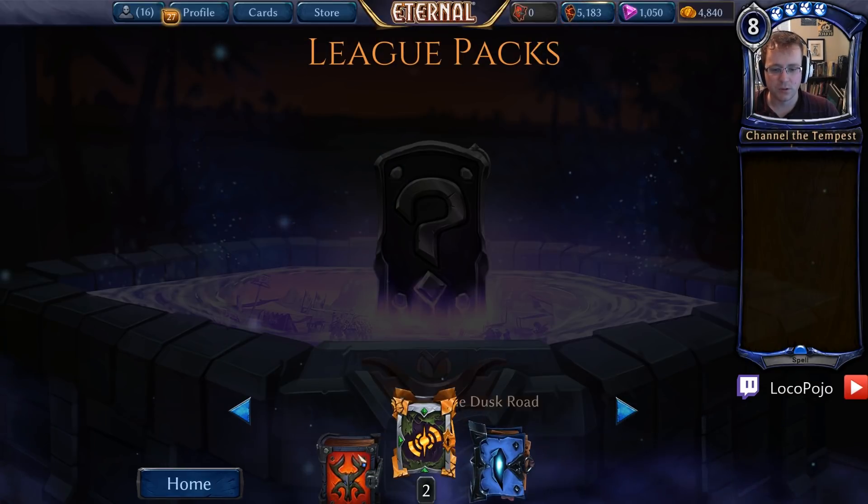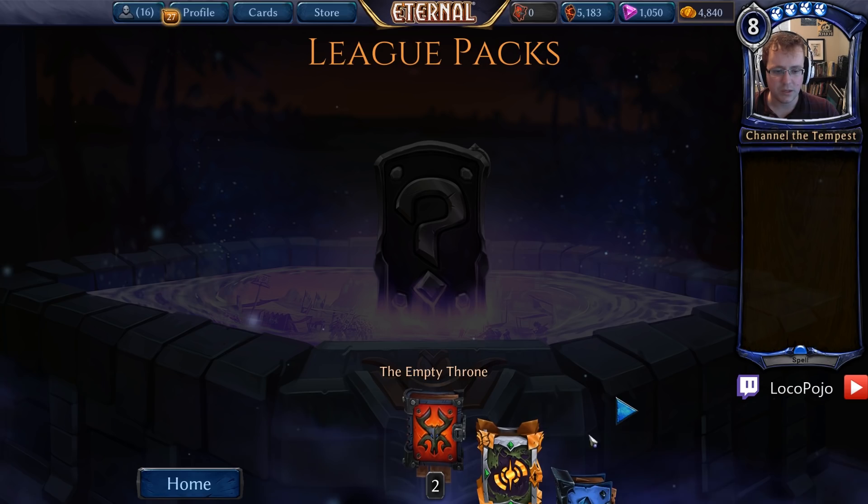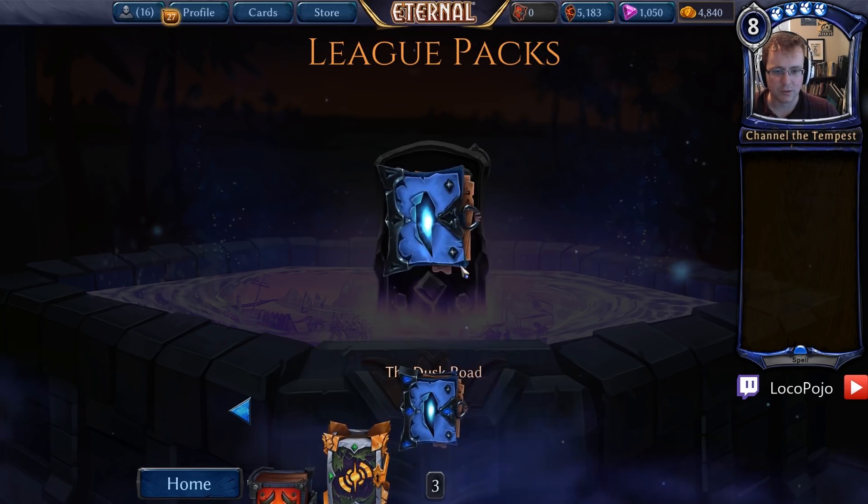Okay, so here's our league packs. We got four Duskrow, we got two Omens, and we got two Empty Throne, and we are ready to rock and roll.